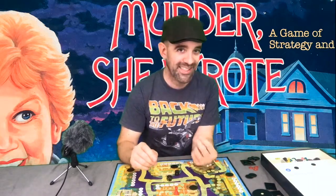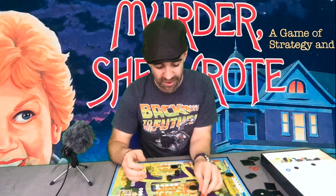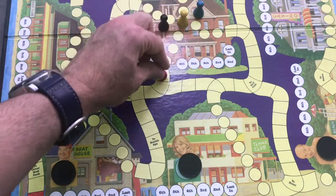On your turn, roll the dice to determine movement. You must move to exactly the number rolled — you cannot double back over a space you've already crossed, and you cannot stop short if something is in your way. If you roll a five and all five-space destinations are blocked by other meeples, it's tough luck — you just don't get to move that turn. If you land on a yellow square, your turn ends there.